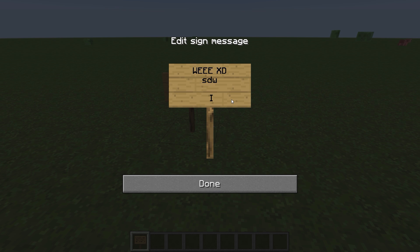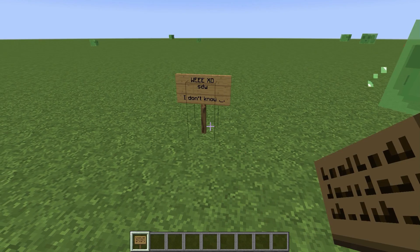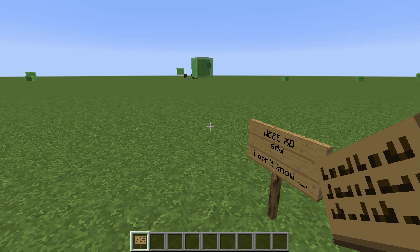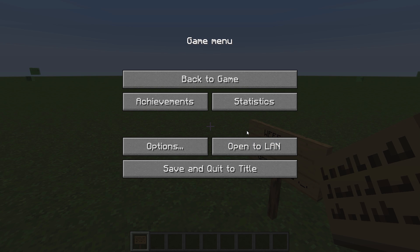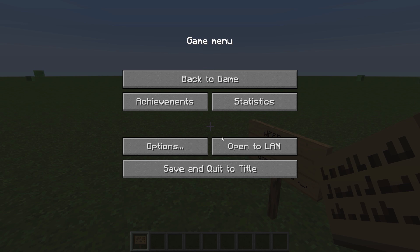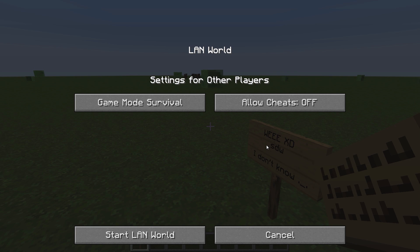And once you've loaded up your single player world you can then press the Escape key. Your Minecraft options menu will pop up, and then you can click on that LAN button — I think it's called Start LAN or something — and you'll be thrown into this menu.